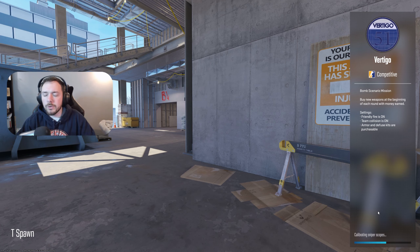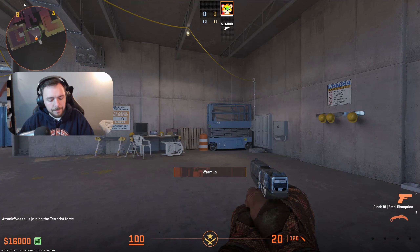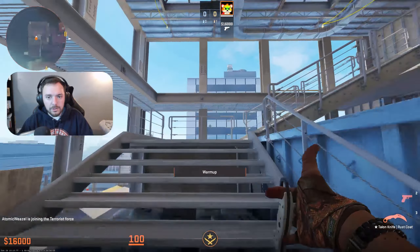I tend to pick Vertigo because you've got quite a clear background — you've got lots of blue sky just off in the distance, and it means you can get a big open area where you can really focus on the skin. When I'm recording I also try to set my thumbnails as part of that, so it just gives me a nice clear background.